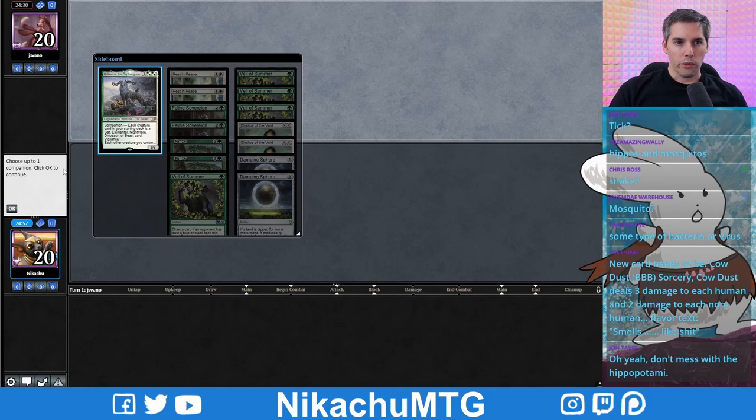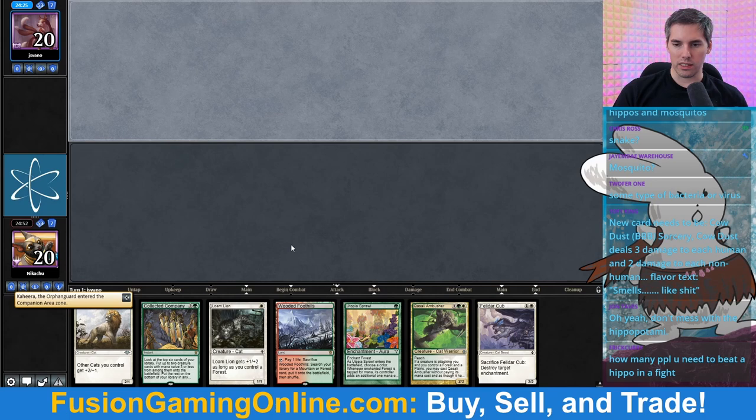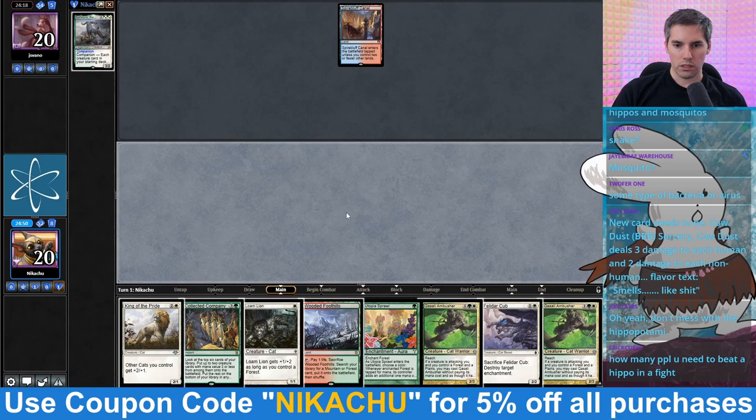Alright, we're going to reveal our Kahira. Our hand is a bit awkward, but I'll keep it — we're on the draw. We got Utopia Sprawl; we can't pass up on a Utopia Sprawl hand. I'll definitely get turn 1 Temple Garden, Utopia Sprawl, and then follow it up with probably Felidar Cub.